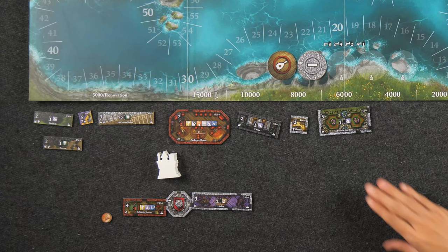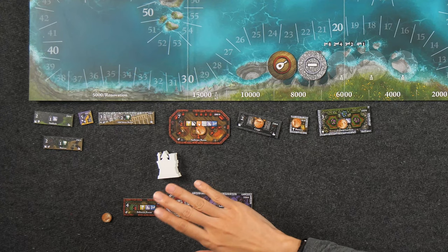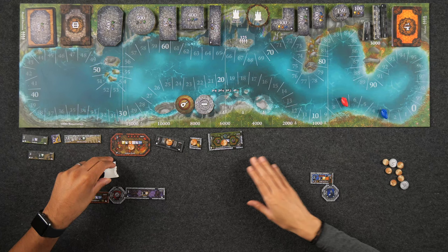At the end of the round, unlike regular room tiles, you do not put coins on top of the renovation tiles that were not taken — these will stay from round to round. The only time you replenish renovation tiles is when drawing additional room cards for the room tiles on the auction floor.